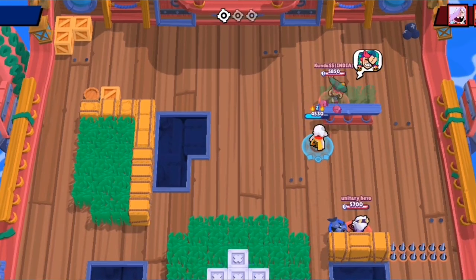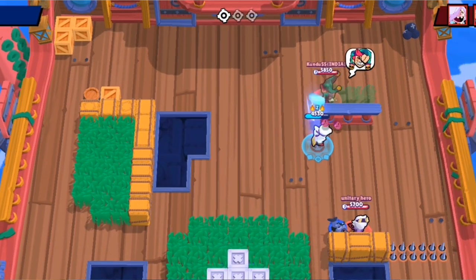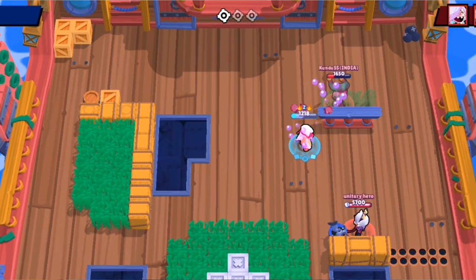Wall pierce: Fang can effectively attack through walls, and you can even auto-aim this. It's very good for dealing with enemies who would effectively counter you up close, like a Shelly.